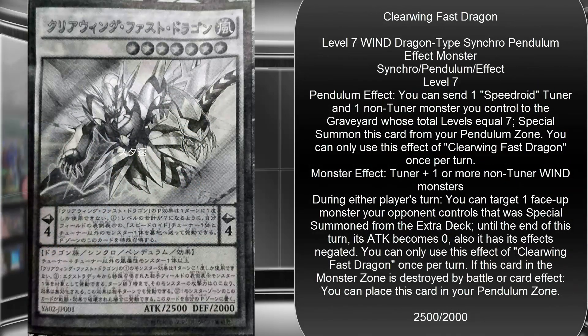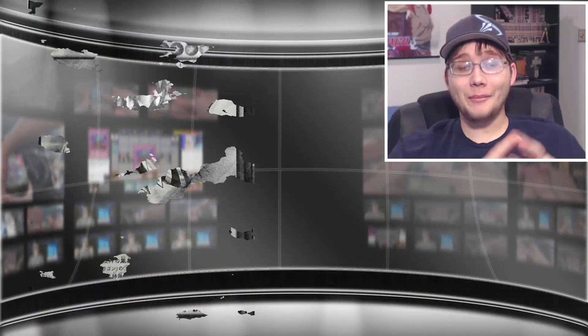First off, it is a Wind Dragon Synchro Pendulum monster, Level 7, Scale 4, 2500 ATK, 2000 DEF. It requires one Tuner and one or more non-Tuner Wind monsters. Its Pendulum Effect: you can send one Speedroid Tuner and one non-Tuner monster you control to the Graveyard whose total Levels equal 7 to Special Summon this card from your Pendulum Zone, once per turn. Its Monster Effect: during either player's turn, you can target one face-up monster your opponent controls that was Special Summoned from the Extra Deck — until end of turn its ATK becomes 0 and its effects are negated, once per turn. If this card in the Monster Zone is destroyed by battle or card effect, you can place it in your Pendulum Zone.